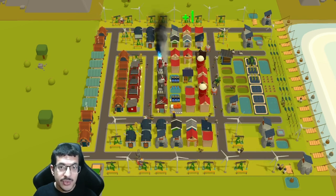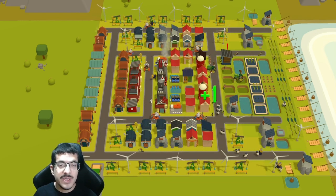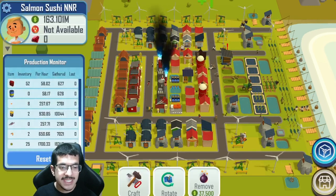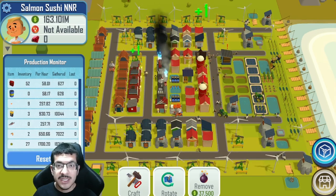Because this one can be pretty complicated and expensive, this video might be a little longer than some of my other ones, but I'm going to do my best to keep it as organized as possible. This design is doing 258 salmon nigiri per hour, which is incredible considering that no nuclear power plants are being used.